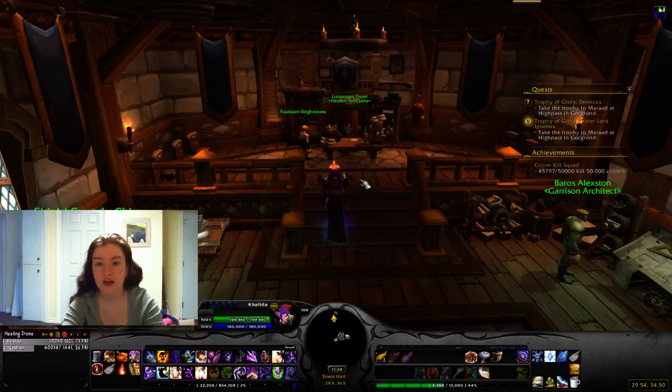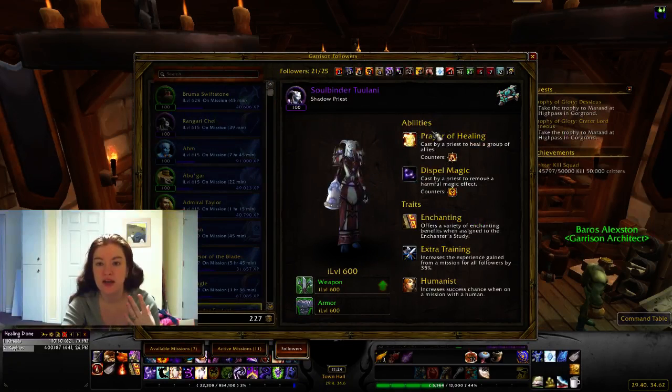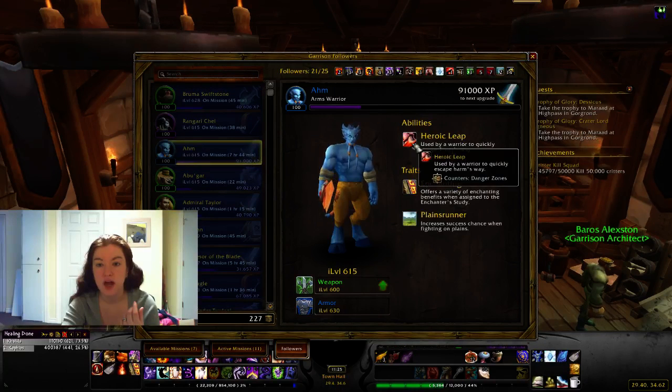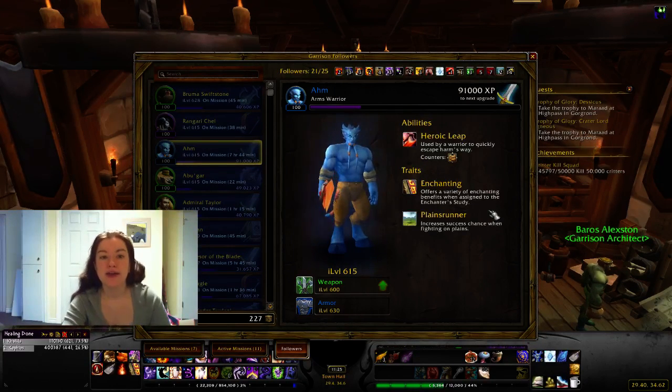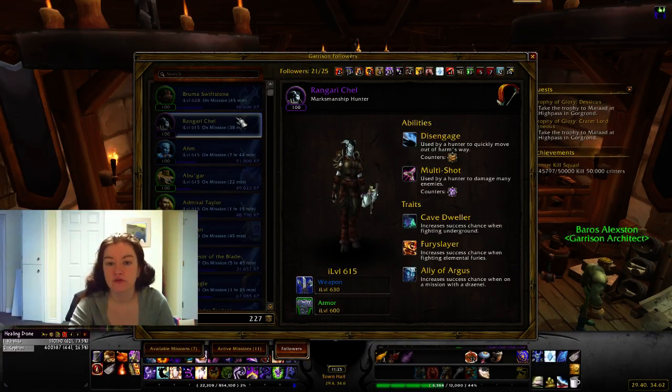You can also get items to re-roll a follower's abilities and traits. An epic follower will have two abilities and three traits — they can counter two things and offer three passives. A green has one of each, and a blue has one ability and two traits. The add-on shows how much experience is left until they hit the next level or rarity. Some people recommend making epic followers inactive once they're maxed and leveling up others for variety, but harder missions that offer good gear, resources, and experience will need epic followers with really good gear. I'd recommend keeping at least a couple.